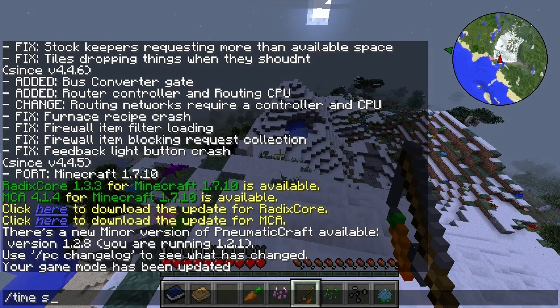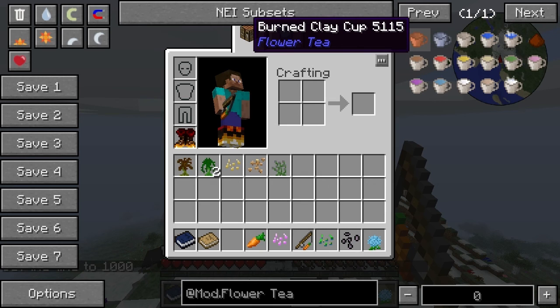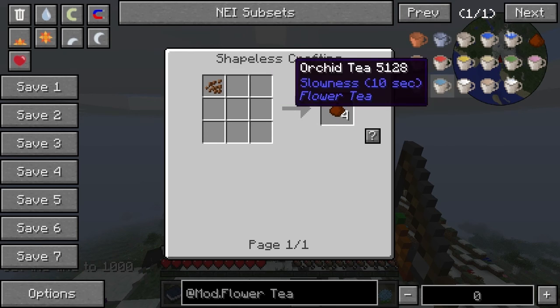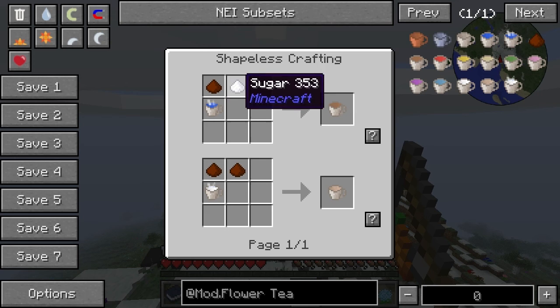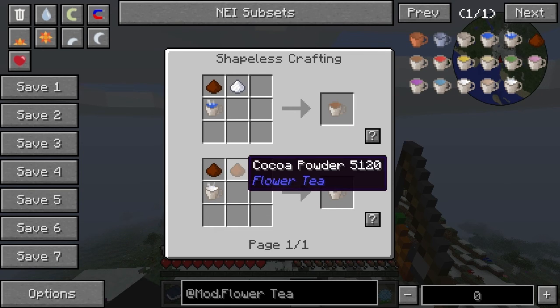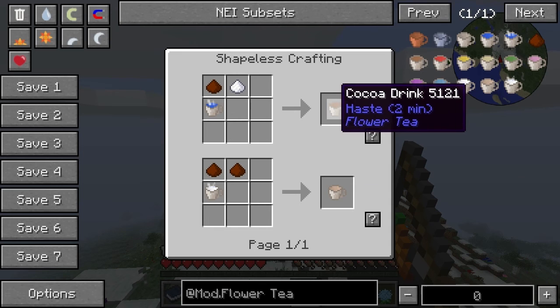So, what is Flower Tea all about then? I'll put it here so we can get a burned clay cup. This is cocoa powder. Cocoa powder comes from cocoa beans. And from here we've got some cool items — boiled water, boiled milk — and we get a cocoa drink.